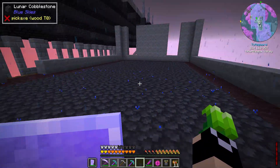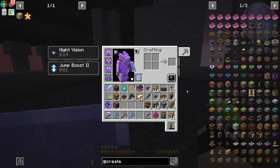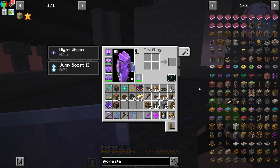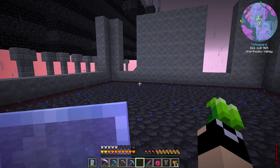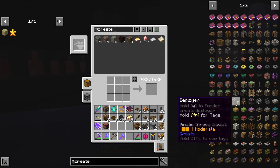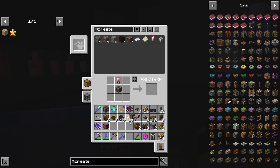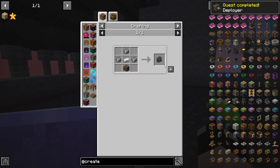That's pretty much all the Create progression we're doing today - we'll be making a grindstone, but most of the Create progression is done once you have the mixer, the metal press, the blaze burner and stuff. Another thing we're going to need is a deployer and a mechanical drill - I know I'll need these things.